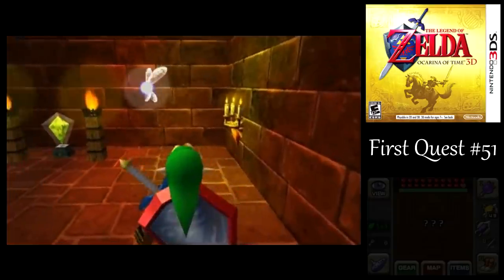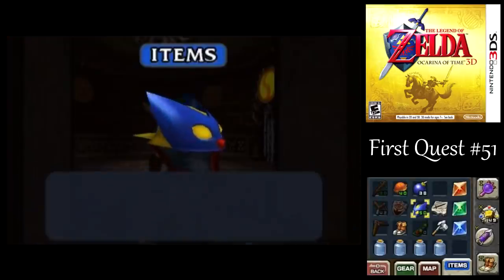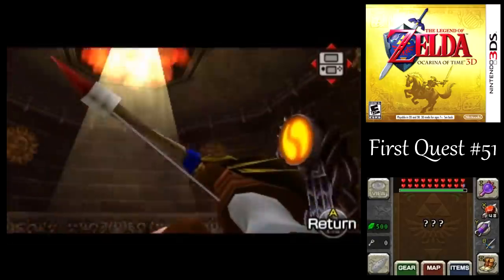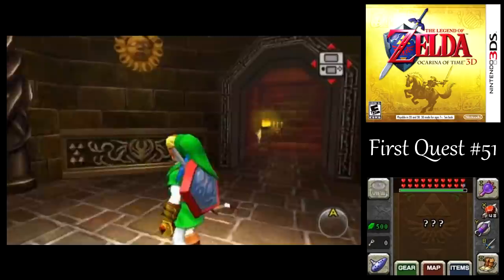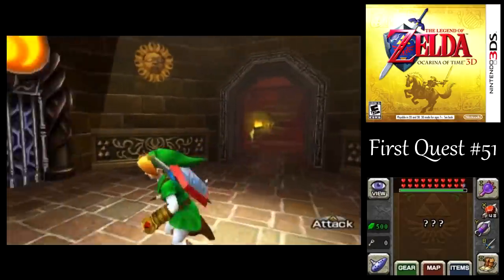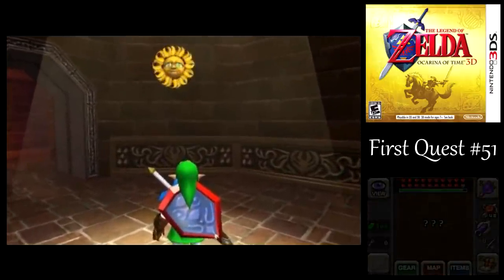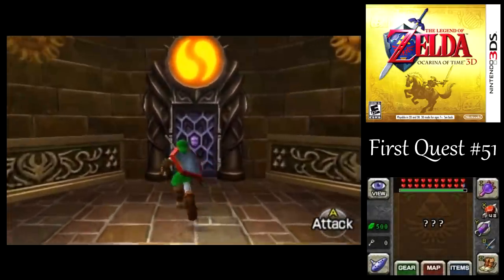I think I'm going to need fire arrows coming up. We got the spider webs up top there. We got a whole bunch of these sun symbols on the wall — three of them will release, what are they, Wallmasters or something? But if you shine the light on the correct one, it opens the door.